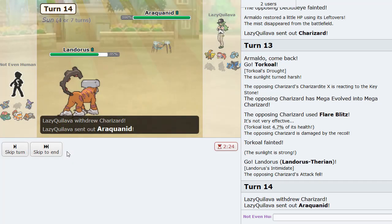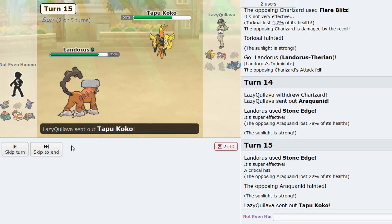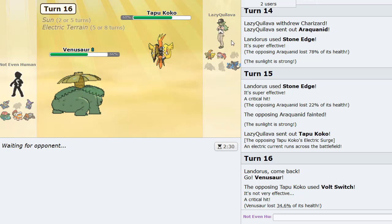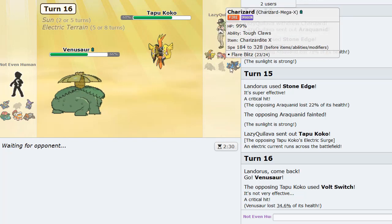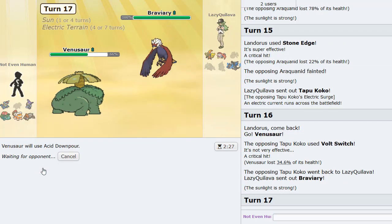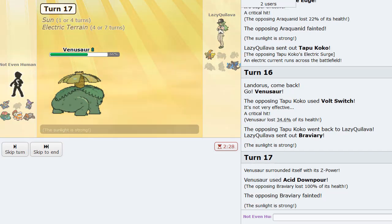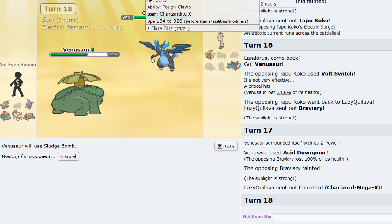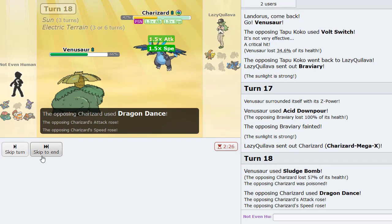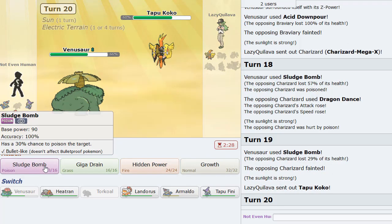I get a ton of damage on Araquanid and knock it out. Tapu Koko comes back — I assume he'll Volt Switch here. I have my sun up now so we can proceed to clicking Z-moves. Braviary comes in and we Z-move — this should OHKO it. Yep, nice! Earthquake is pretty free now versus his team. Sludge Bomb should be a 2HKO versus Charizard. Dragon Dance does not matter — we're still faster. That's going to be GG.